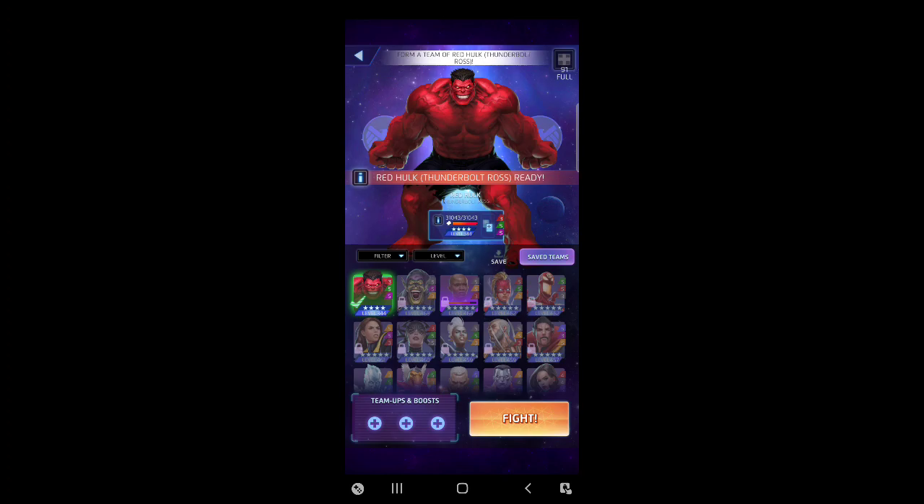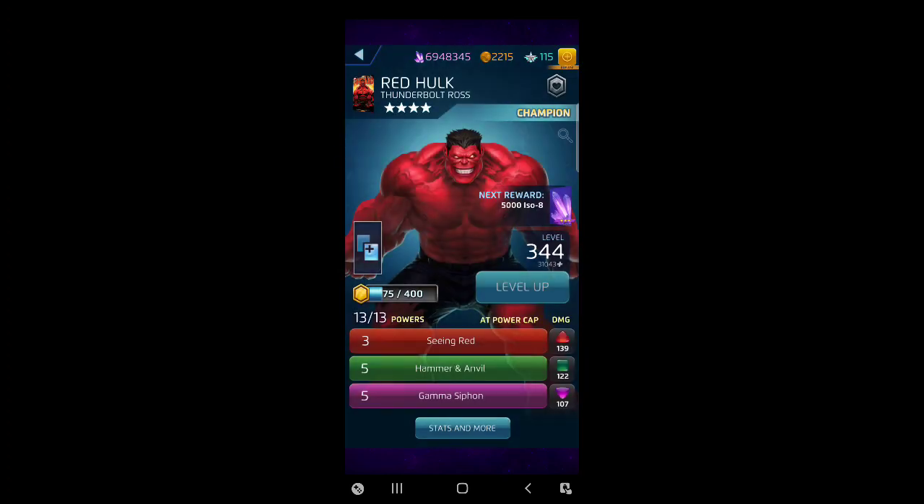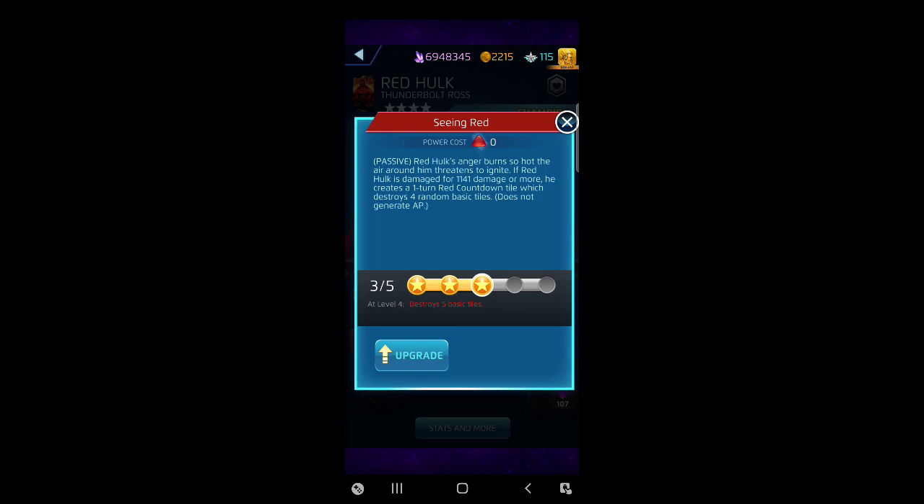We're gonna go against him with Red Hulk, Thunderbolt Ross. He came onto the scene in four-star land way long ago - he wasn't that early to the game, but he's definitely early by today's standards. He came in with this passive called Seeing Red. When he gets hit for so much damage - not a percent, just so much damage - he creates a one-turn red countdown, destroys a number of random basic tiles, doesn't generate AP, just does damage for those tiles and that's it. It's okay - a little bit of board shake.